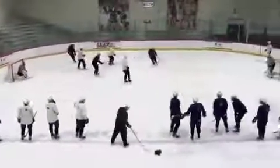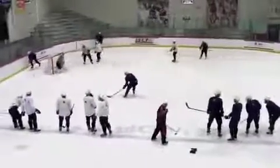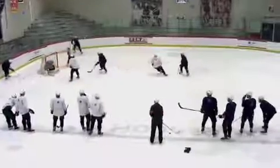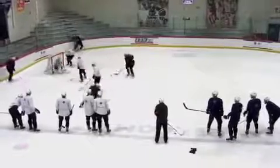Blue again wins the loose puck, but this time White does a better job of transitioning to defense, hustling to the right defensive spots on the ice. Notice that they don't puck-stare at Gretzky. Instead, they do a good job defending with body and stick position, keeping the puck to the outside.